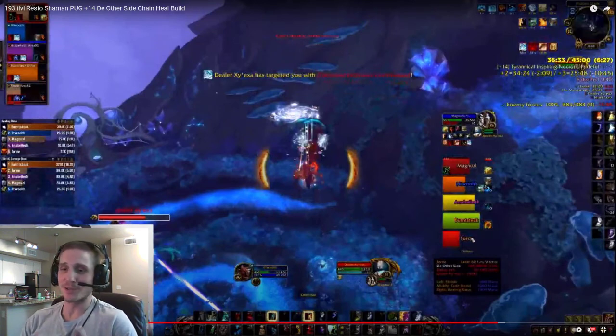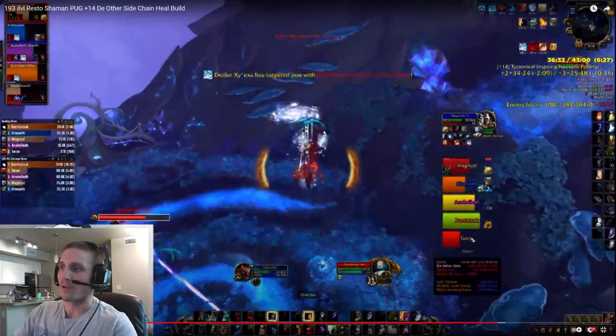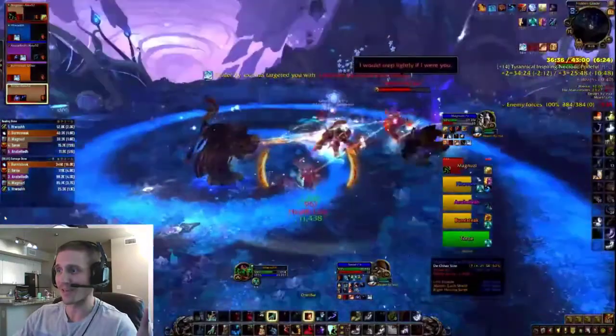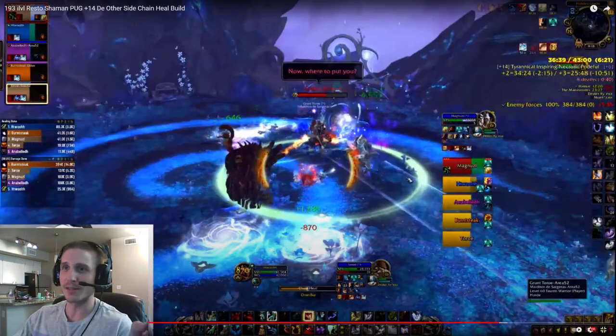Healing Surges are worth casting with this build because it's a really fast way to charge up your next Chain Heal. If you can squeeze in single target healing in between your Chain Heals, your Chain Heals will give you that much more gusto. I'm always watching for my High Tides buff — it puts a little animation on your UI. When I have High Tides, my Chain Heal will bounce without diminishing. Those are going to be my really important ones, and I don't want to waste my High Tides. Right here I need to use Spirit Link. We're super low, but that's when this build thrives.